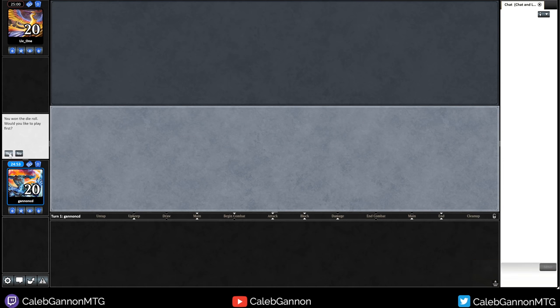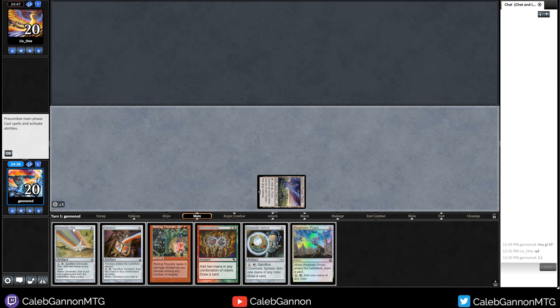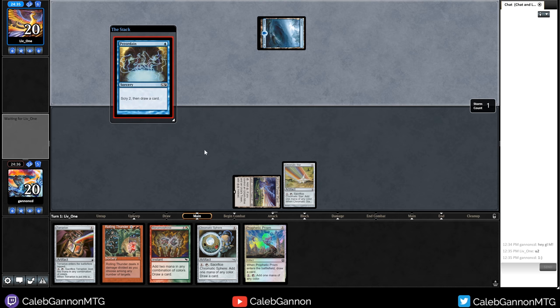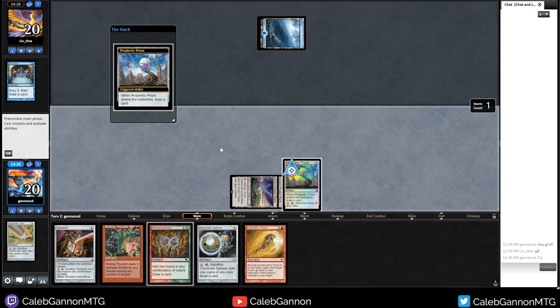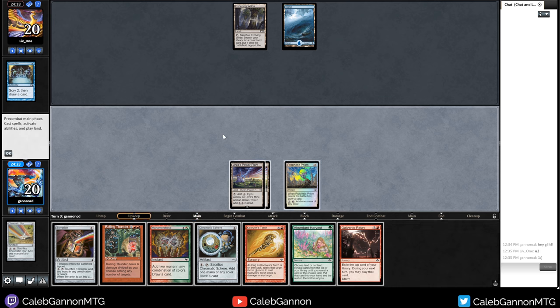We're playing against Liv1, going first. I'm going to keep this risky hand - we can't lead on Terrarian because we really need to maximize our chances of hitting a turn two land. If we hit a turn two land this hand's quite strong. They played a Chromatic Star - this is the matchup we wanted to see, how do we compare against a blue deck? Main deck is probably going to be challenging but we might catch them by surprise. They cast Prophetic Prism, so we can Abundant Harvest for land next turn. They're probably blue-black Delver.